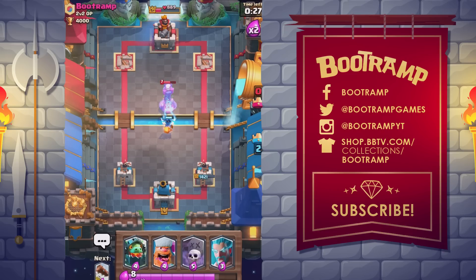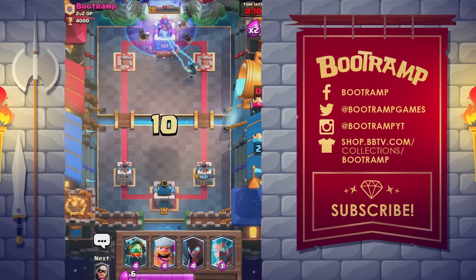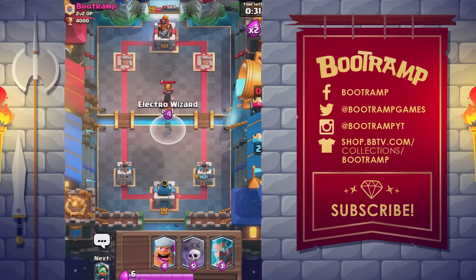Number 1 on my list: he lands with a pow, stuns nearby enemies, and shoots lightning with both hands — what a show-off — the Electro Wizard! The legendary Electro Wizard is unlocked in Royal Arena arena 7 or a legendary chest. He's a double-target ranged troop with moderate hit points and damage. His attacks briefly stun his targets and he deals minor area damage upon deployment. The Electro Wizard costs four elixir to deploy.